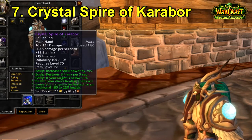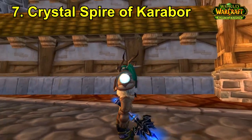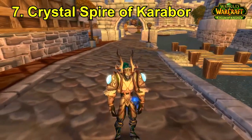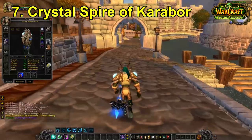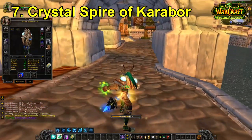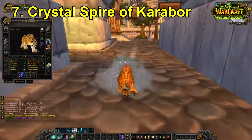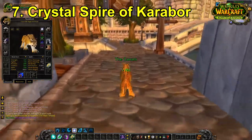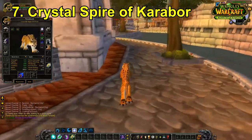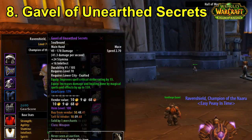For number seven we have the Crystal Spire of Karabor, a healer mace that drops from the last boss of Black Temple — Illidan. What's interesting about this mace is an added effect of healing targets below 50% health with an extra 180 to 220 healing. It's great for raiding, but where this weapon really shines is in PvP and arena, because you will be healing targets below 50% health far more than you will be in a raiding environment. It's very useful for topping up your friends in arena.